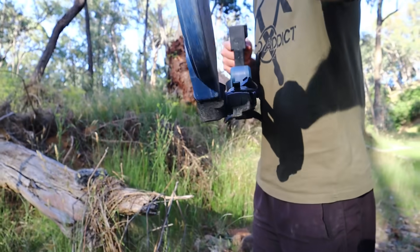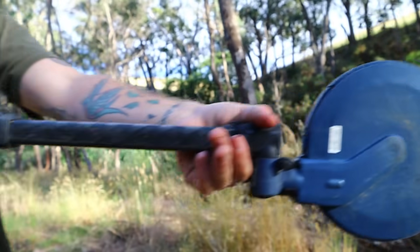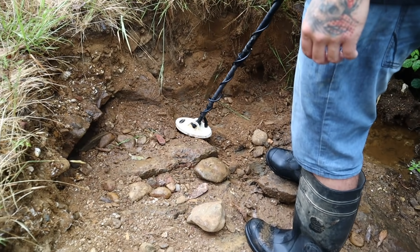That's why today I brought out the SDC 2300 to try and ping some of them. We have been using the Gold Monster 1000 and the Macro Gold Cruiser to do similar, but those machines only punch about four to five inches at best. The SDC will get up to two feet on a reasonable-sized gold nugget target.